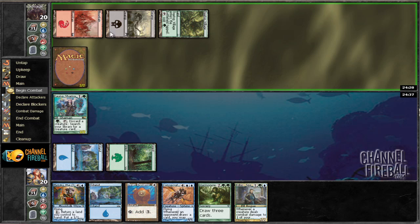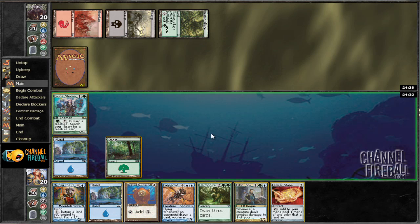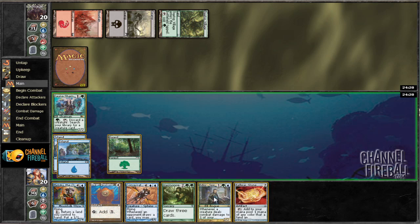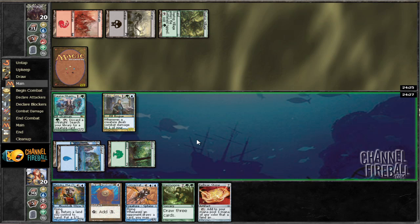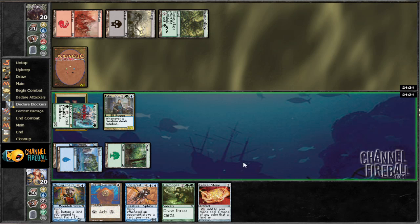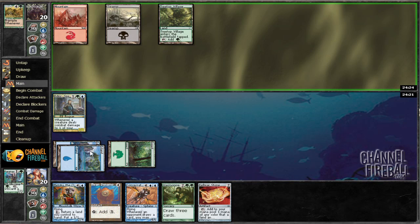So this is fine. This morph — I'm not really sure what it is, let's check it out. I think we can probably force a trade here. Hopefully this isn't Gath and Raiders. Nope, it's a Histrodon. And if we spike a land, we can play Thrandynamo and Felwar Stone, and that'll be pretty sweet. If not, we'll just play Felwar Stone and attack if we can.